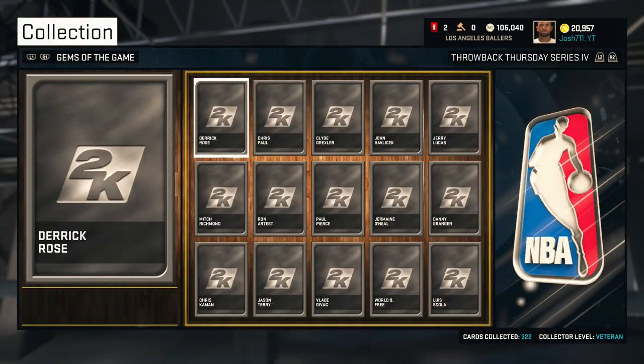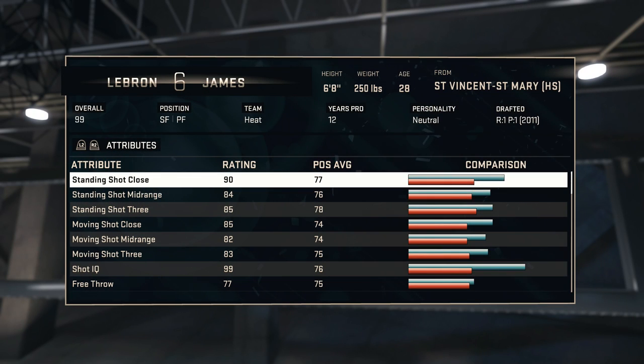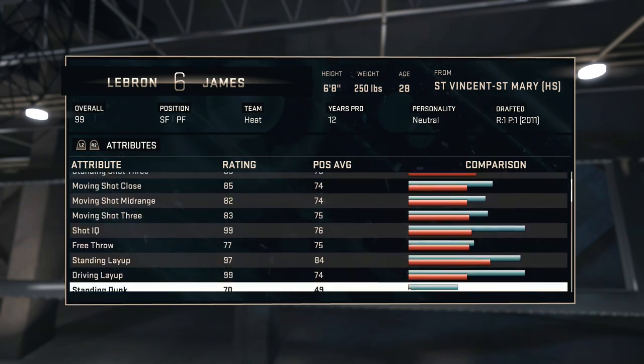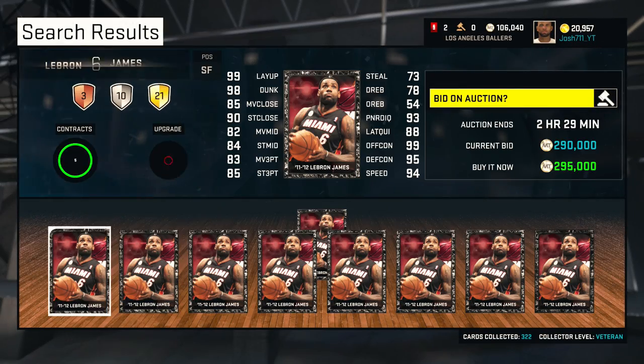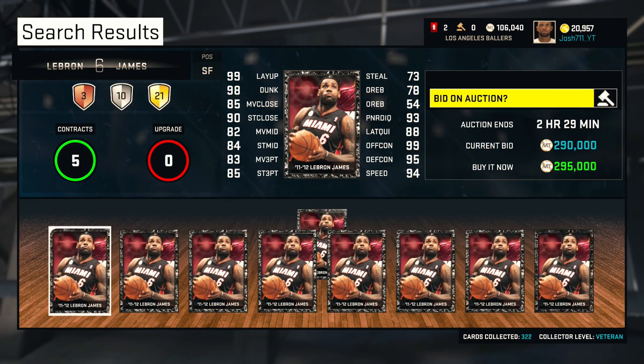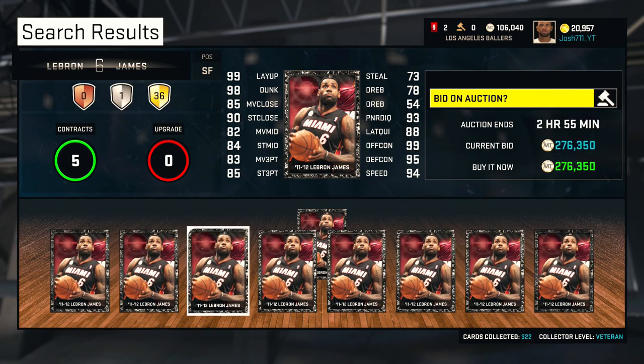We got onyx LeBron James! He is one of the best, if not the best, onyx player in the game at a 99 overall — 85 shot three, 90 shot close, 99 dunk. Oh my God. He's going for 300k on the auction. Thank you 2K gods.